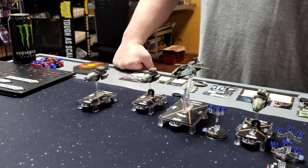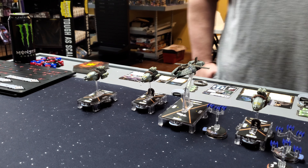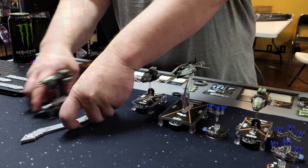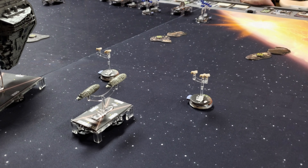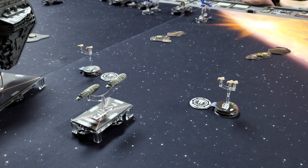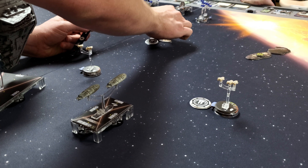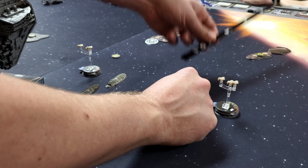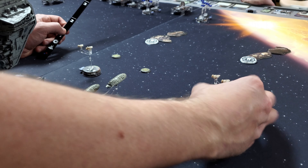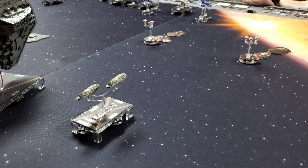Starting with Brighthope on a squadron command. I'll use that to immediately send two A-Wing squads to go grab objective tokens on the asteroids. That will allow them to be attacked by the Exogorths, but hopefully they won't die from it. Brighthope moves at speed two and starts turning back towards the fleet.